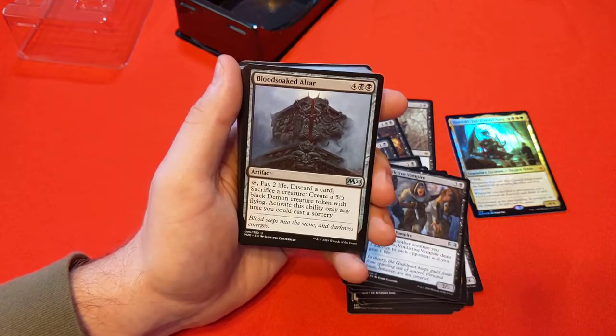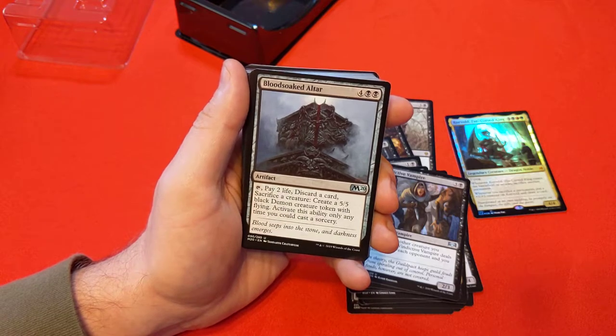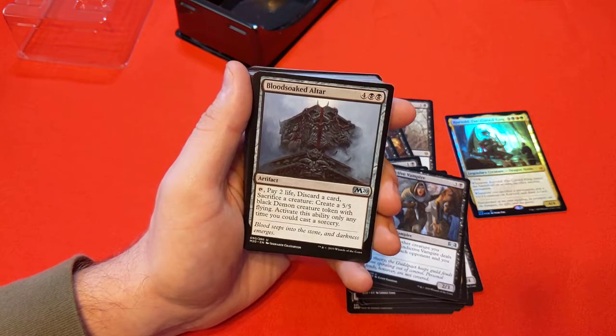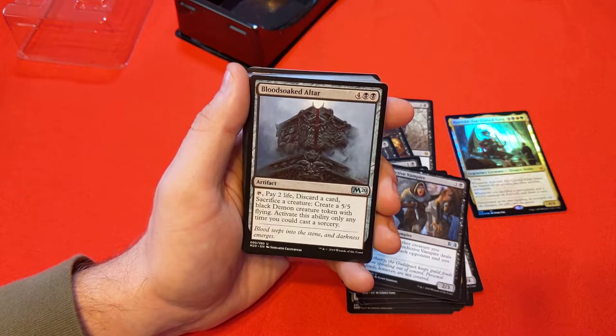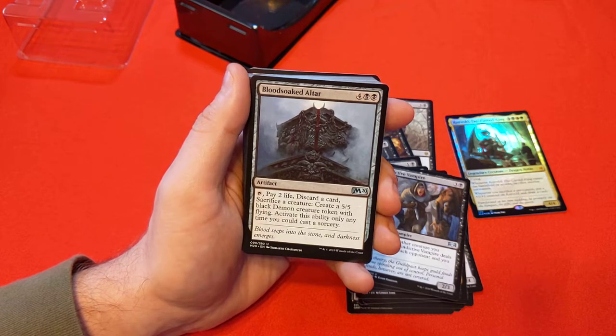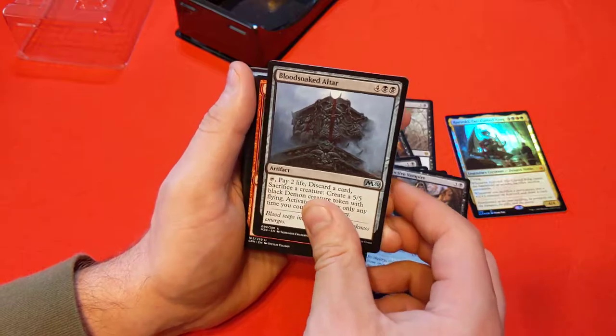Bloodsoaked Altar — 4 and black/black for an artifact. Tap, pay 2 life, discard a card, sacrifice a creature — a lot to do, but you make a 5/5 black demon creature token with flying. Activate as a sorcery. That's not bad if you have junk in your hand and just want to make a nice 5/5 flyer with some board threats.